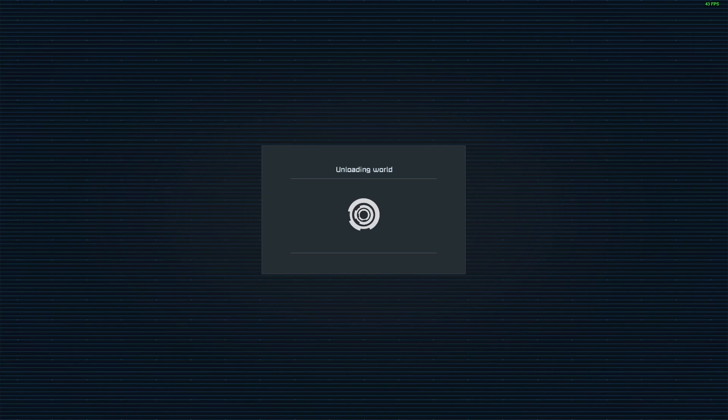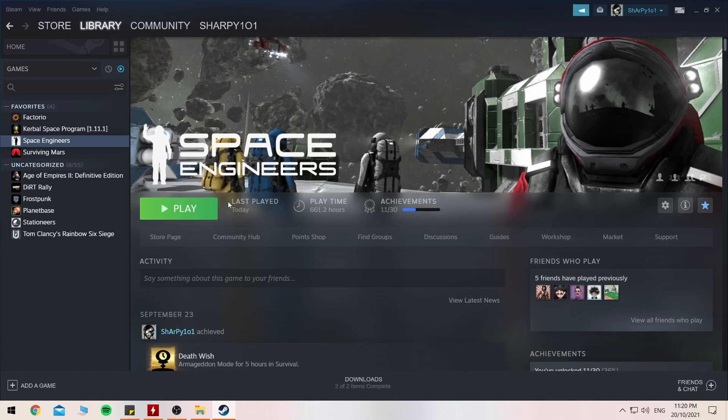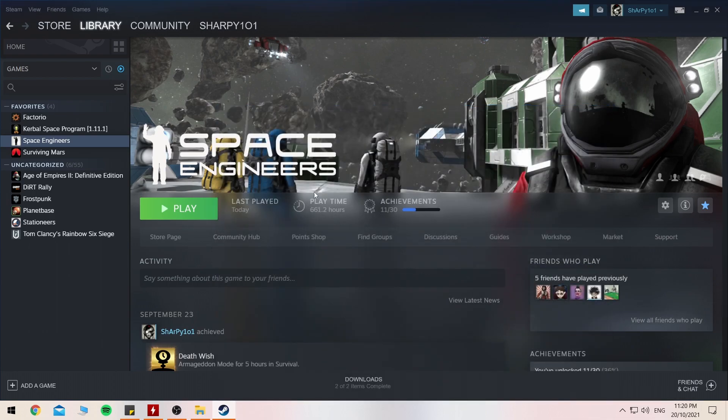Don't worry about saving. Exit all the way out and wait for the game to stop running. Go into its properties just like so and paste that line that we just copied right there. Then exit out of that and load the game back up as normal.